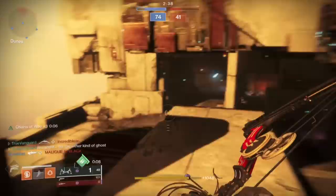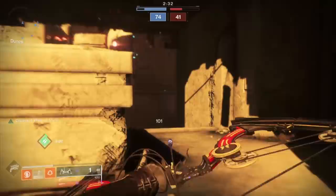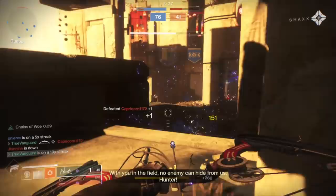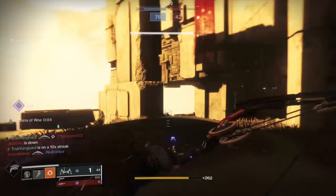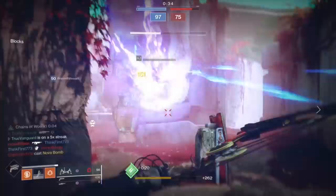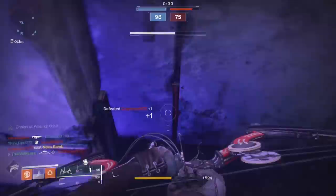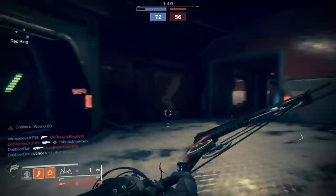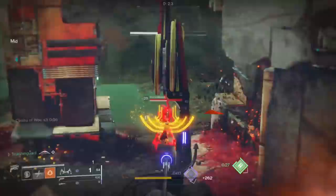If my teammates are all at A, I'm probably not going to see a lot of red at A — I'm looking over at the C spawn for the new spawn location of my opponents. Knowing what's happening on the map gives you an edge. If they're spawning at A, they'll likely come out of this door or that door — so I put my sights on that door, the guy comes running out, and I get a couple of shots off before he even knows I'm there.